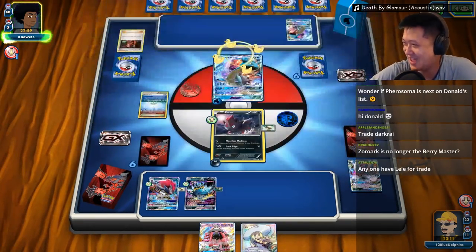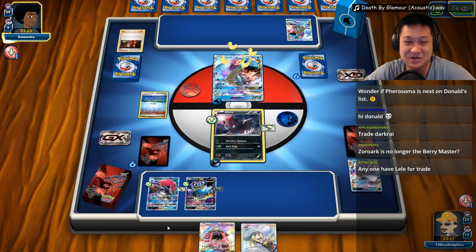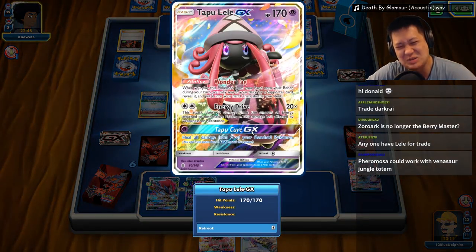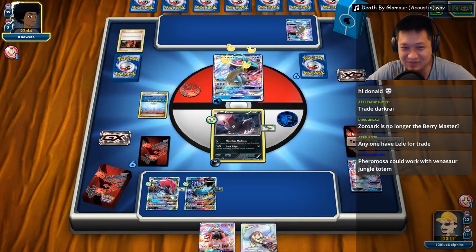We can save the Lele for later. Let's go ahead and use Moonlight Matt — let's confuse him, mess him up. Yeah, alright. Zorark is no longer Berry Master — I gotta train myself to say Berry Master. Hi Berry Master, hi Banana Master, hi Coconut Master.